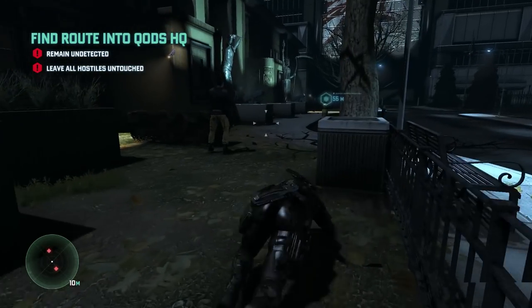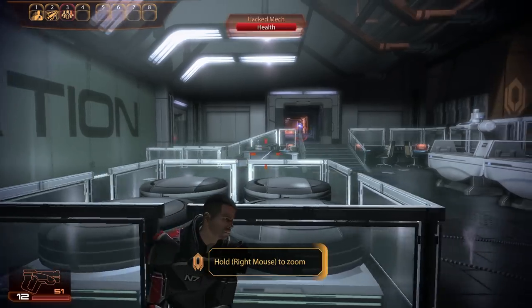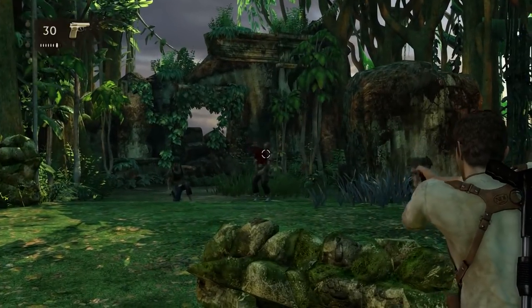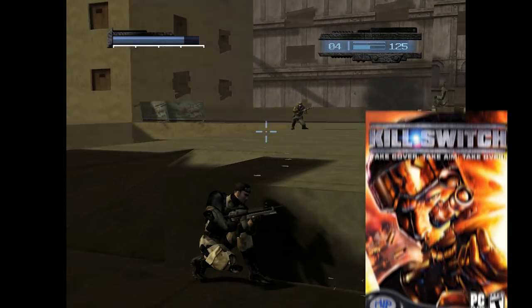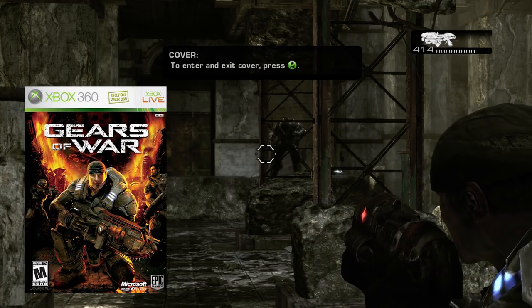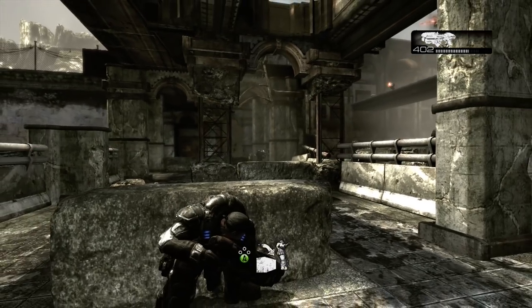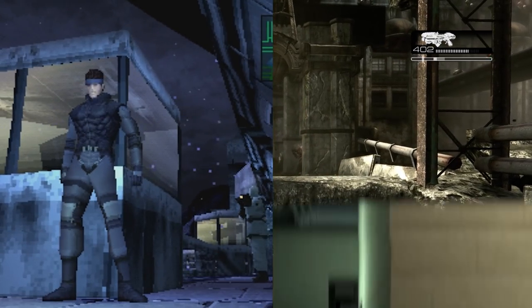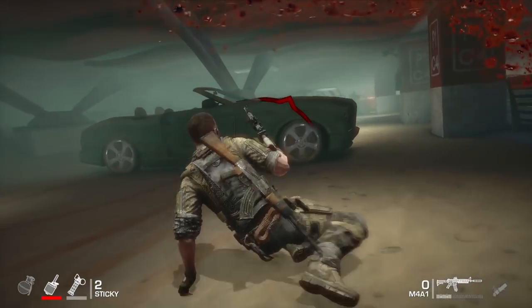The 7th generation of games was home to a few controversial design trends, not the least of which was the cover-based shooter. For those of you who've been living under a chest-high wall for the last decade, the cover mechanic slid onto the scene with 2003's Killswitch, but it really found its footing with the smash hit Gears of War some three years later. Taking cover may have played a role mostly for peeking around corners in Metal Gear Solid and Splinter Cell, but these later titles made it much more integral to the game as a whole.